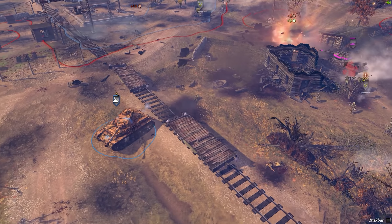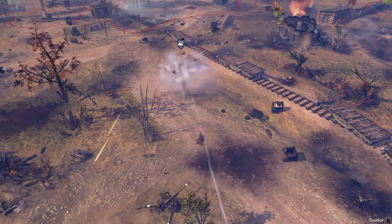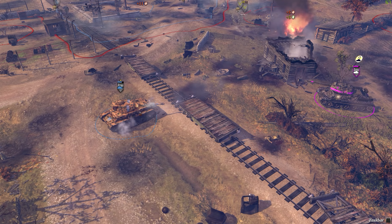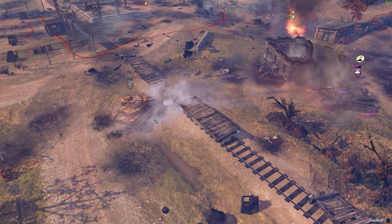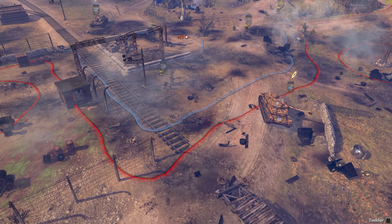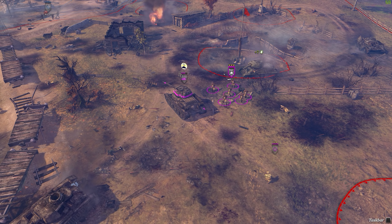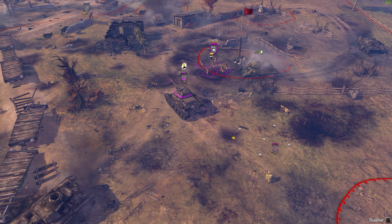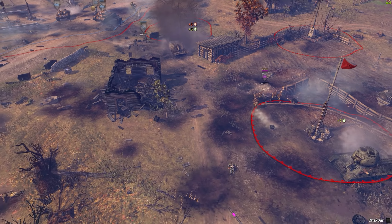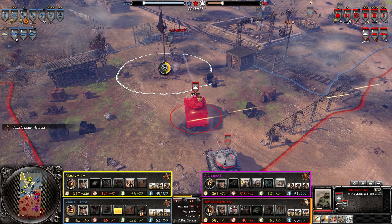Without the Panzergrenadier squad, the T-34/85 coming in to avenge the other one should be able to knock out the Brumbar pretty quickly. An AT gun coming in — finally the American player is doing some major damage. T-34/85 might be able to knock this sucker out and come around and knock out that Panzer IV. Grenadiers on a massive retreat, so this thing is all alone. Strafing run knocked out the AT gun. Moving on in against the Panzer IV, which is showing its rear — bad sign.